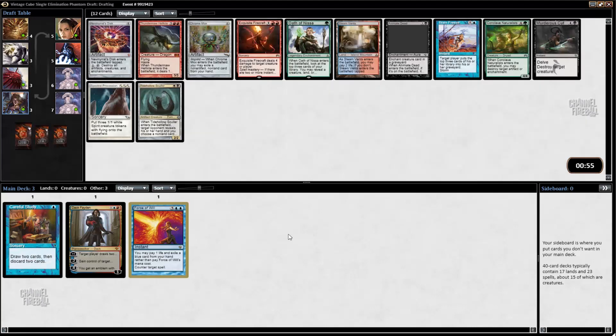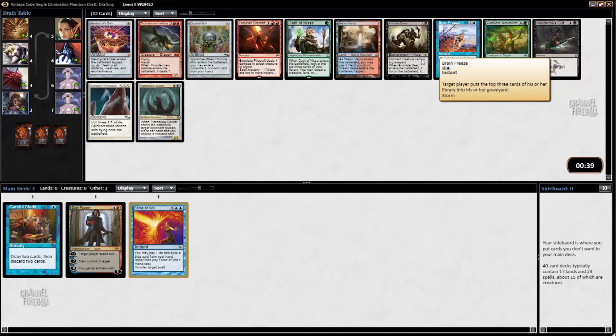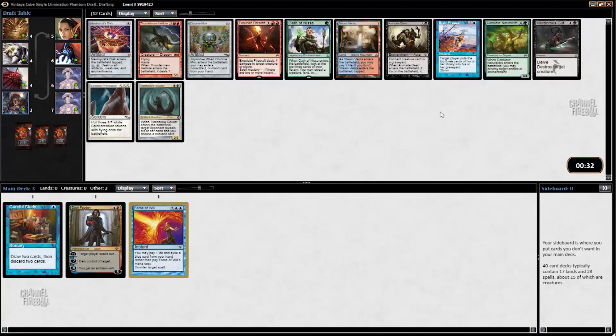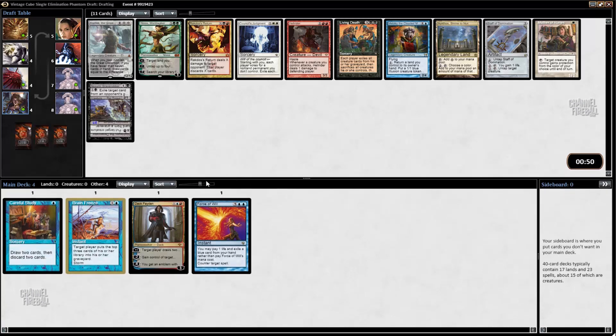So we can be Storm. Brain Freeze is the best Storm win condition because in a 40-card deck, milling your opponent is much easier. Steam Vents is something I would want to take; Chrome Mox and Animate Dead are also cards I'm looking at. So we can decide to force Storm. Every time I've tried Storm it's never had Brain Freeze — now we got it, so let's try it.